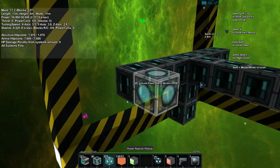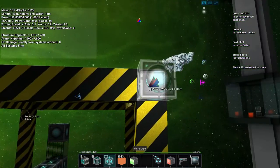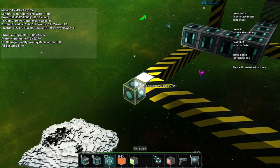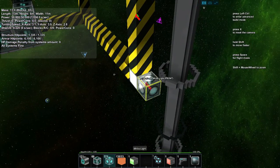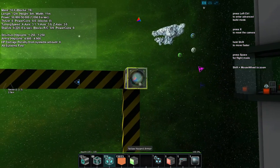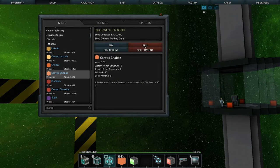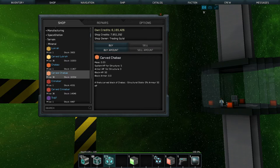That cannon shot was devastating. Damage numbers pop up but they're tiny and fast — there's probably a way to slow them down in tooltip settings. Removing some blocks and selling more stuff. The animations for shooting look cool, much better than they used to.